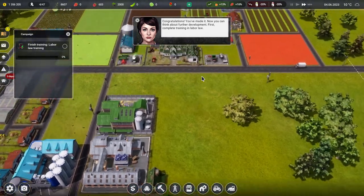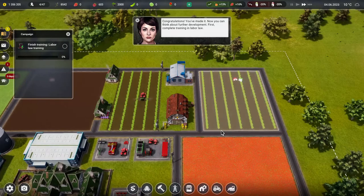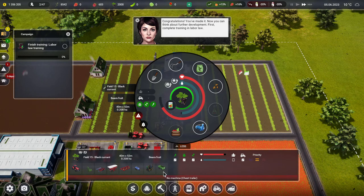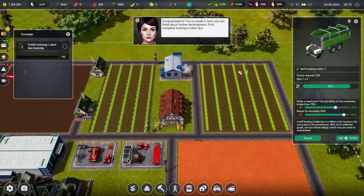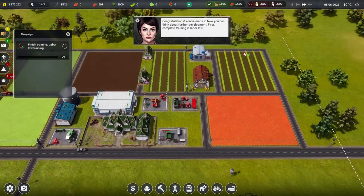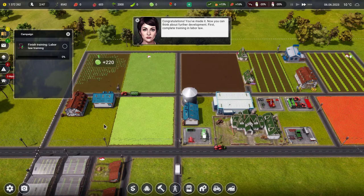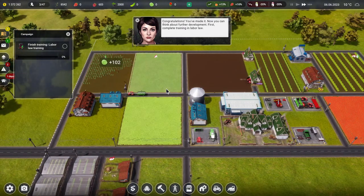I guess now we just let the farm plod on nicely for three days. Let's just check everything's under control — make sure we haven't caused any carnage while we've been away. Over here we've still got a shortage of bits and pieces. You're waiting for a chest trailer. I've got a chest trailer — that's the self-loading one, that's my bales one. The chest trailer is being used for the cabbages.